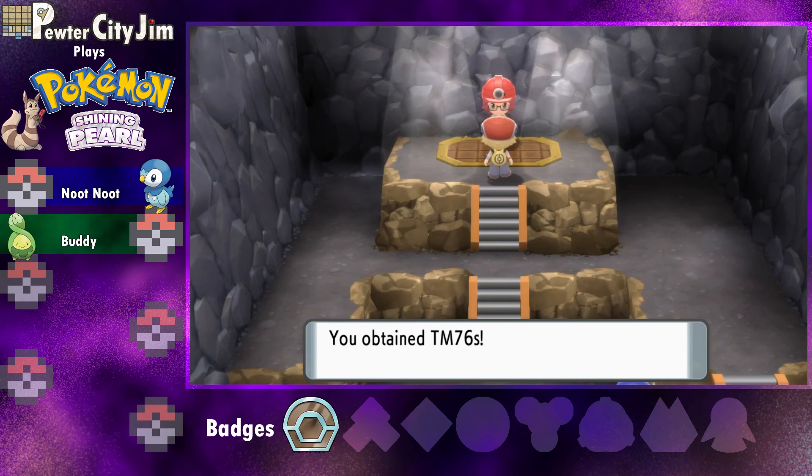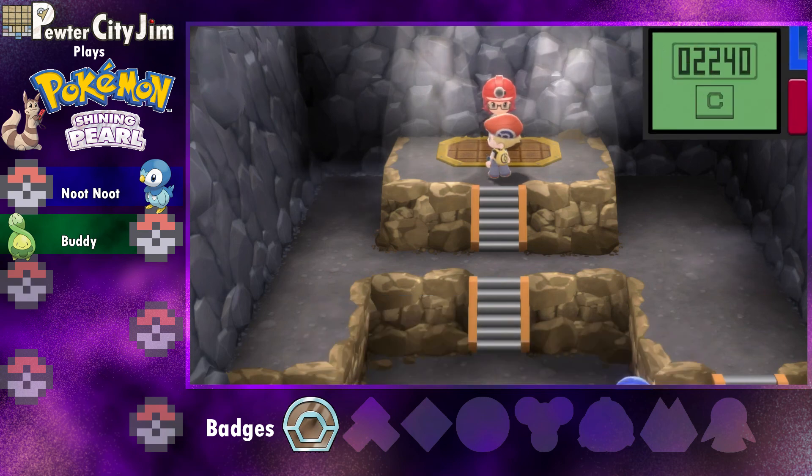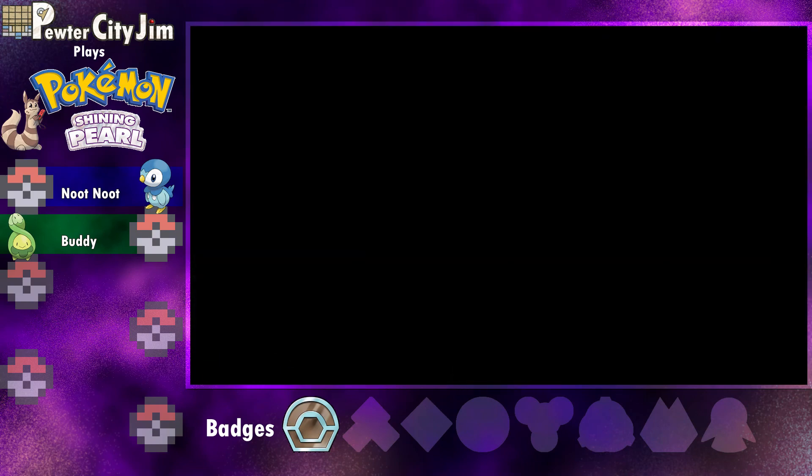We got our first badge — very exciting! It's kind of funny, I wish they would acknowledge that I lost the first time. There should be a little bit of different flavor text, like 'hey, you messed up the first shot but you came back and won in the end.' Having the Coal Badge means I can now use Rock Smash from the Poké Edge. And we get Stealth Rock TM 76. Oh, and we get stickers — that's exciting!